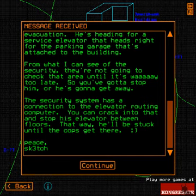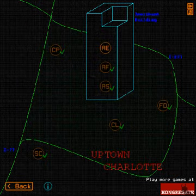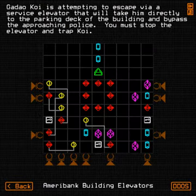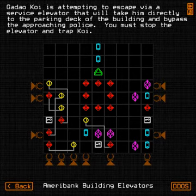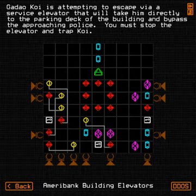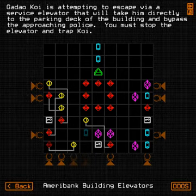The security system has a connection to the elevator — we could crack into the controls and stop it between floors. That way he'd be stuck until the cops get there. Holy crap, this is complicated — just for an elevator? I'm serious. What kind of elevators do these guys have? Ridiculous.